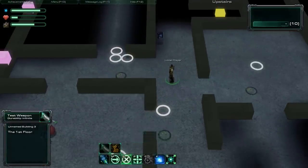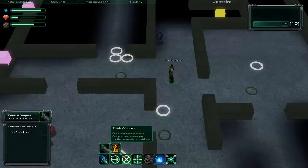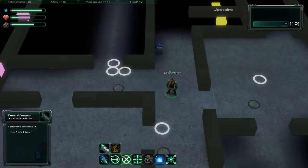The weapon slot can be selected just like any item in the inventory and can be dropped from there. And when you pick up a weapon and you don't have one yet, you'll automatically equip it.